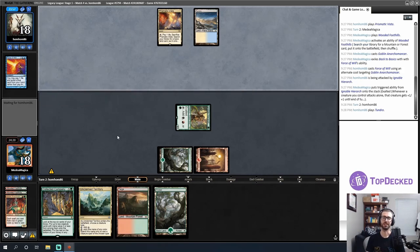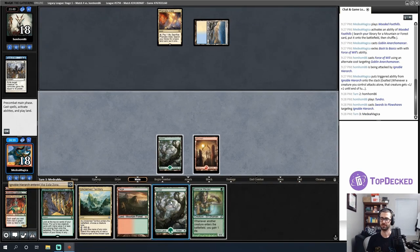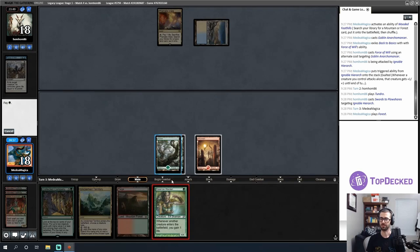Essence Warden — not exactly the standalone threat I'm looking for. I think I attack Essence Warden into two open mana — there's Ice Fang Coatl to think about. My individual points of damage are probably going to matter a lot this game. Now I don't need to think about that. The next thing I'll need to consider is whether I just slam Coco main phase — there's Terminus and Force of Negation to think about, but there's also Rage Forger counters and damage to think about.